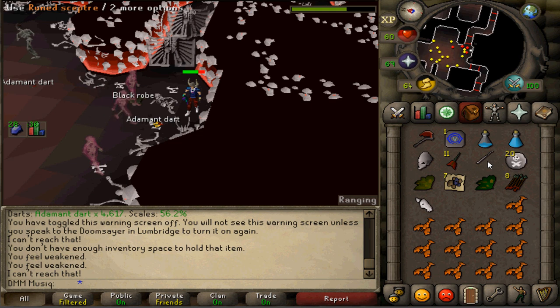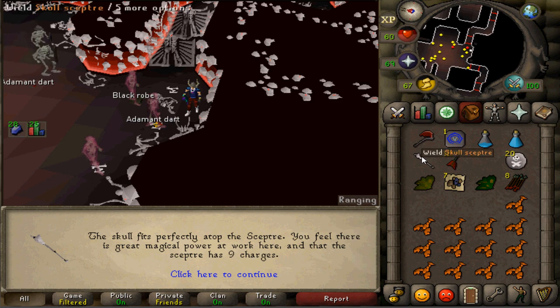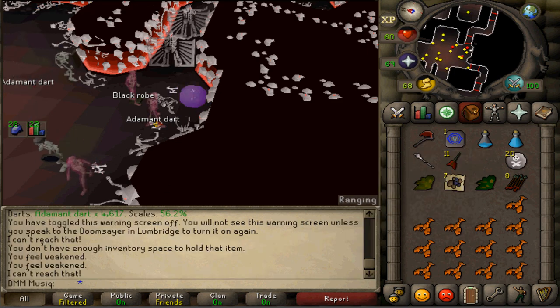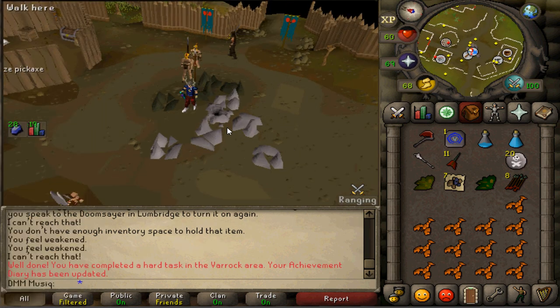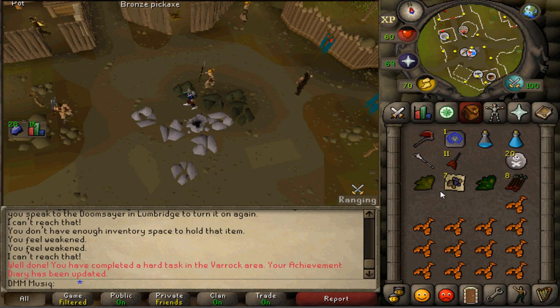After you've used the top with the bottom, and then used the right half with the left half, use the Strange Skull on the Ruined Scepter to make the Skull Scepter. Right-click, invoke, teleport — and task number 8 is completed!